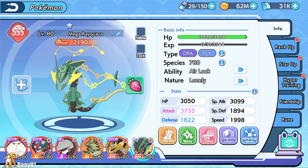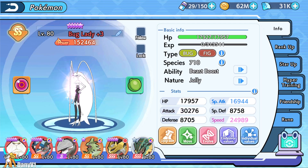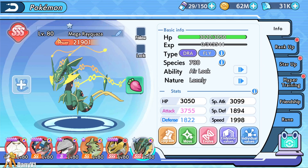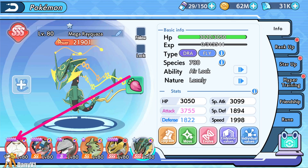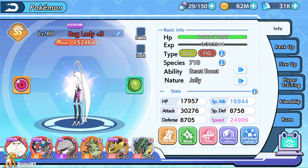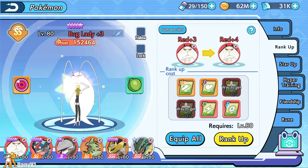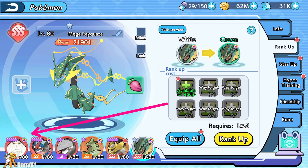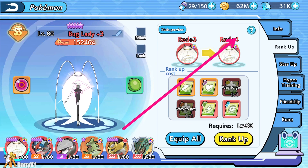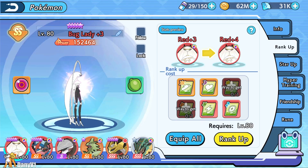Hey everyone, welcome to a new video! Today we are finally getting rid of the bug lady and building Rayquaza from scratch to the max. To do this, I need to reset two Pokemon. I need bug lady gone because the rank-up cards are shared with bug, dragon, and fighting types — which are all usable for Rayquaza.